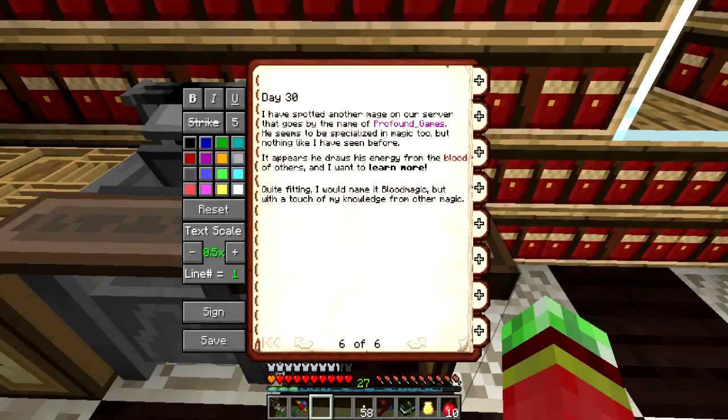Day 30. I have spotted another mage on our server that goes by the name of Profound Games. He seems to be specialized in magic too, but nothing like I have seen before. It appears he draws his energy from the blood of others, and I want to learn more. Quite fitting — I would name it Blood Magic, but with a touch of my knowledge from other magic.